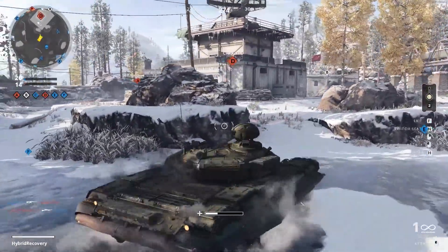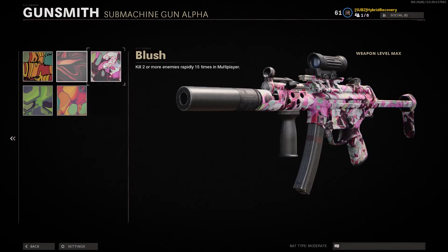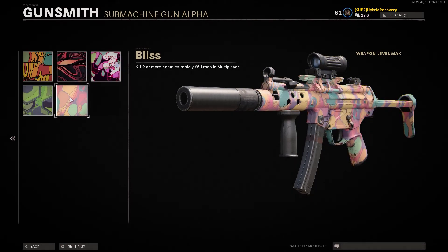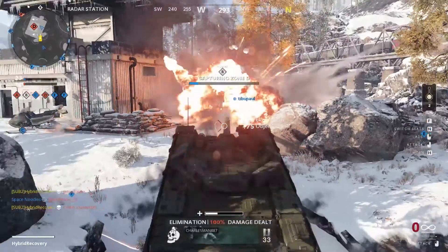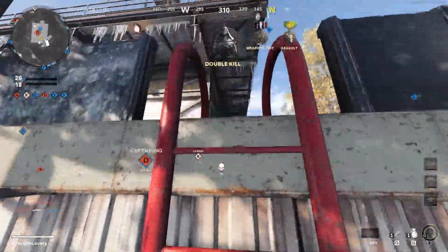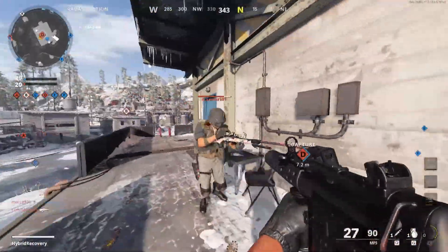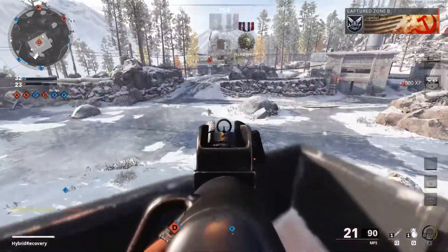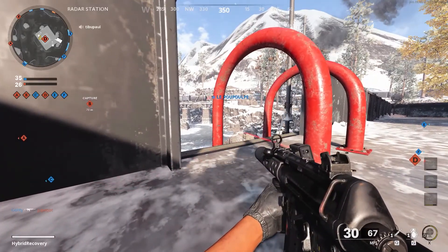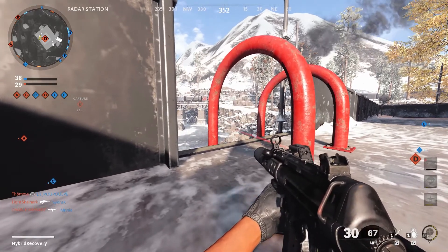The final challenge is killing two or more enemies rapidly, which gets you the Groovy, Stusa, Blush, and Bliss camos — done 25 times. Once again, hardcore is the gem here because the time-to-kill is super quick. Just put a few bullets into enemies stood next to each other for an easy double kill. This is especially easy if multiple people are capping a flag on Domination. This challenge is fairly passive as well.